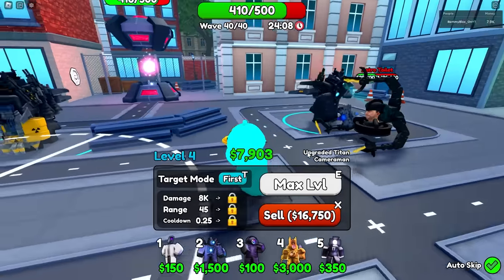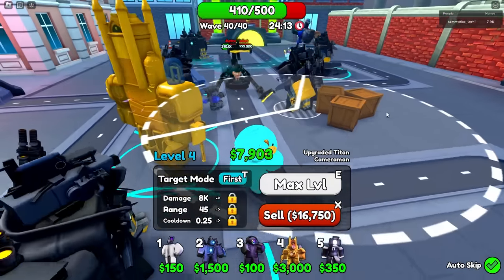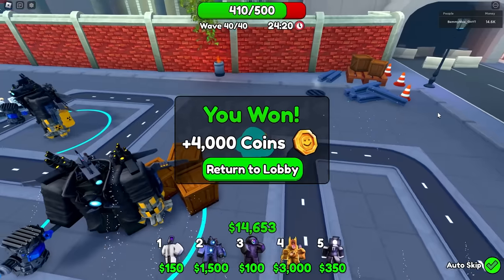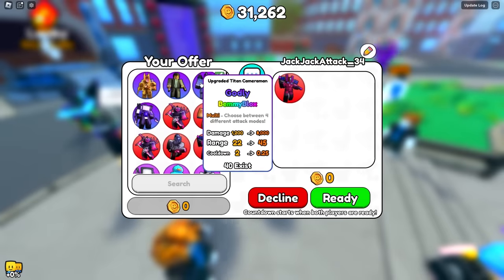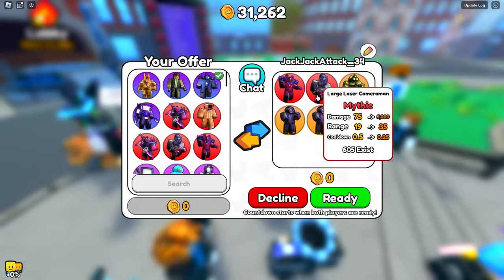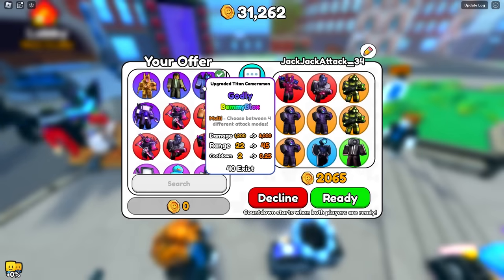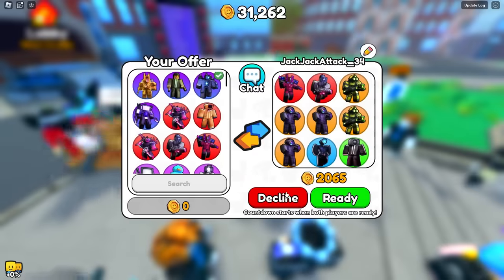I'm going to see what I can trade — what offers I get for a signed godly UTC. Only 40 exist. GGs, get wrecked! Oh, they added fireworks. I feel so much better about my accomplishment now. Let's see — Upgrade Titan Cameraman Godly. I'm basically going to see everyone's best stuff. This thing's basically priceless. So I just keep throwing in all his coins. Yeah, we can get something better.